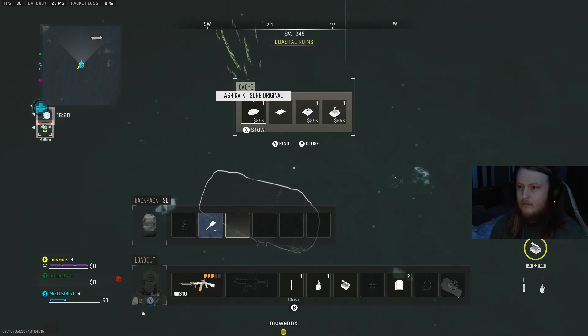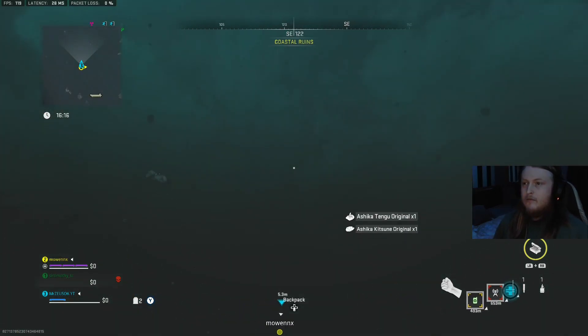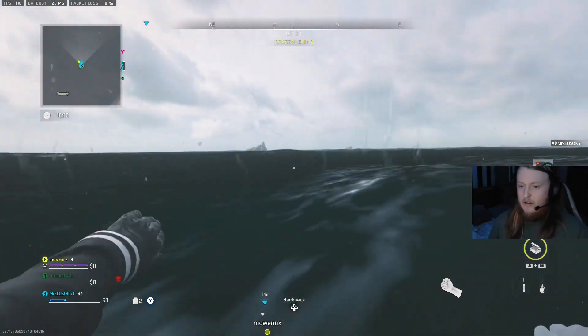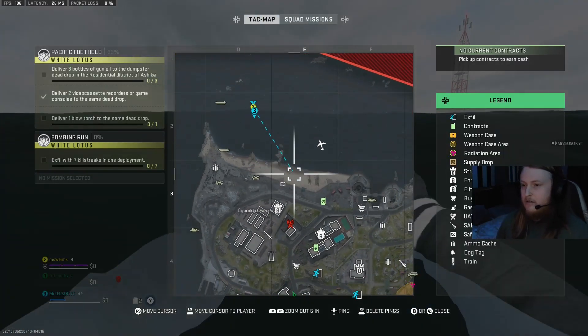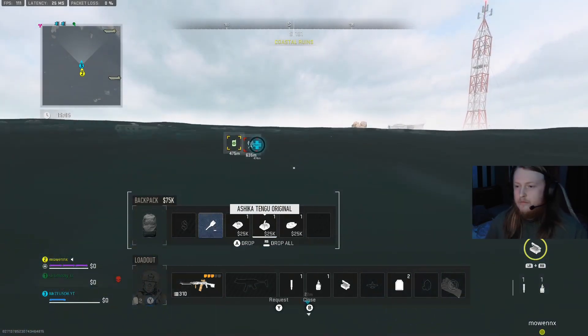The easiest way to do this is coming to this exact location and having the key — the drifting loot bag supply key. If you have this, it will make this mission so much easier. All you've got to do is come to this exact location on screen right now and you will get $75,000 in valuables.